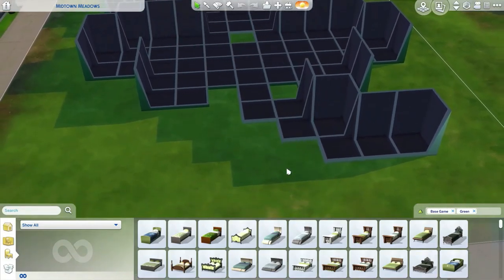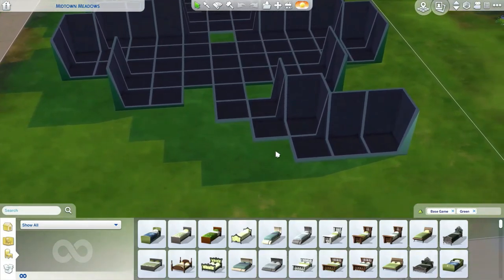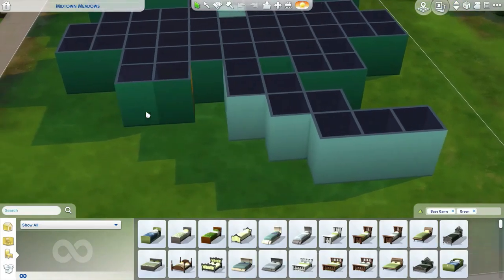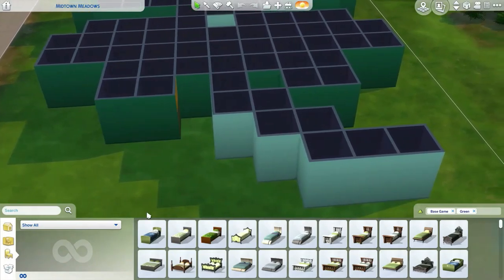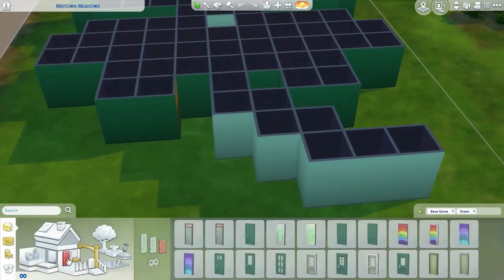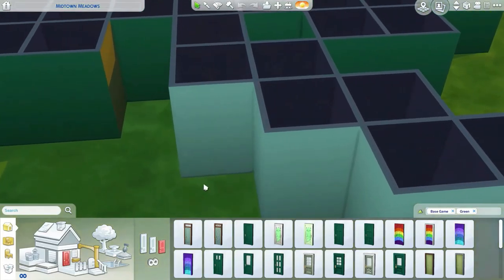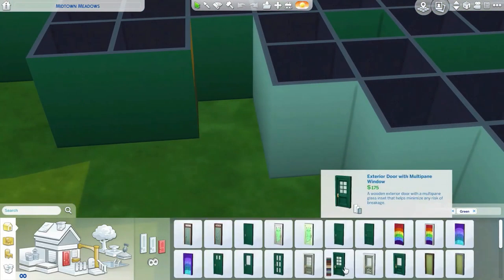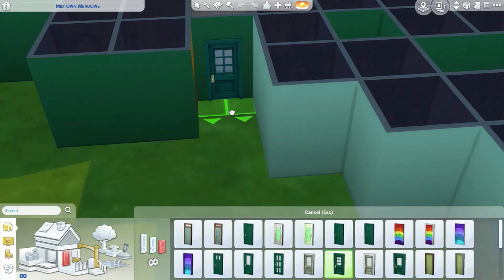I did upload the shell to my gallery if you wanted to do this challenge as well, so let me know if you do it or not. First off, let's do a door. We have green, green, green — all that — and I'm going to go with this one. Yeah, let's do that.